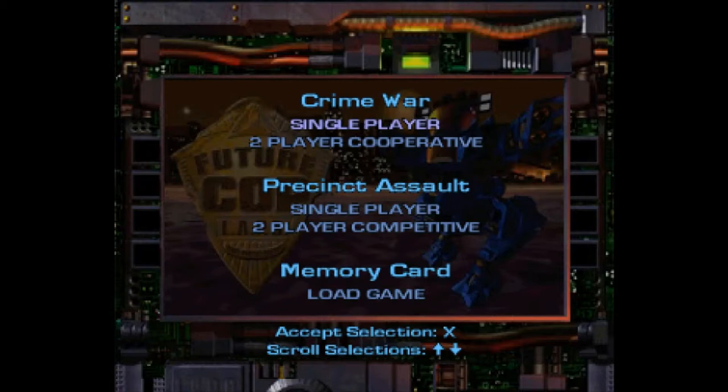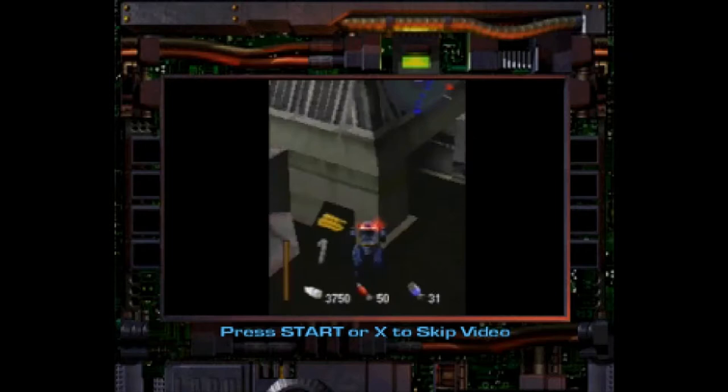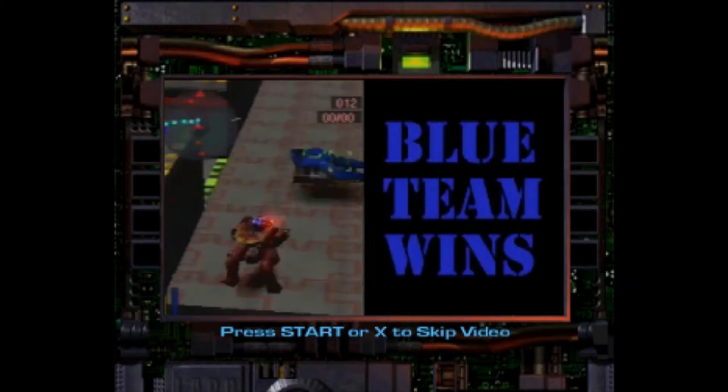This is Precinct Assault. You begin inside your base. You know where the action button is, right? You'll need it. Each base has a hover tank generator — action button. Hover tanks will seek out the enemy base. When one of your hover tanks enters the enemy base, you win. Sounds simple? I don't think so!